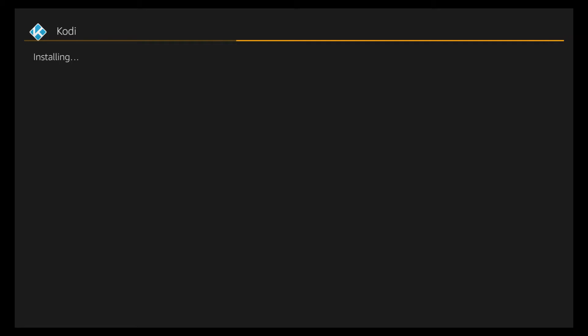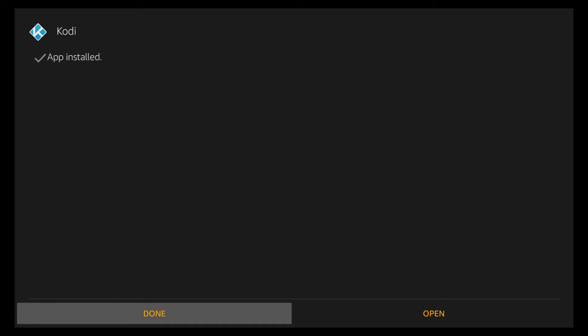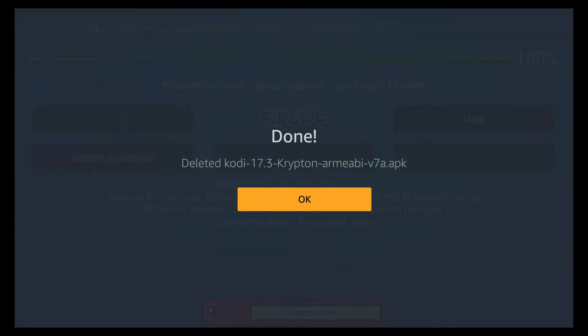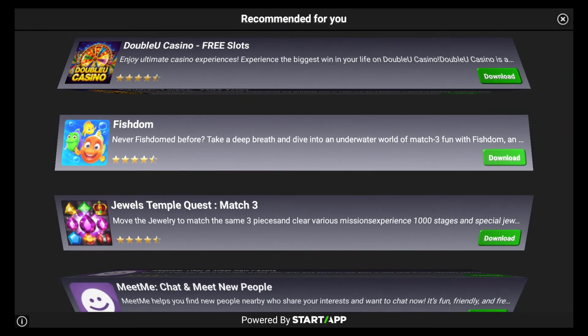One thing to keep in mind: when it's done, it's going to ask you to Close or Open. Don't hit Open, because you want to save as much room on your device as possible. The actual APK file that downloads — you're going to want to remove that. A prompt will come up and you just say OK. Instead of hitting Open, hit Done. It'll take you back to Fire DL and a prompt will say 'APK installed — do you want to remove the APK?' Yes, you do. This does NOT delete Kodi — it's just the installer file. Hit Yes and it says deleted. This saves room, especially if you have a Fire TV Stick with only 8 gigabytes.